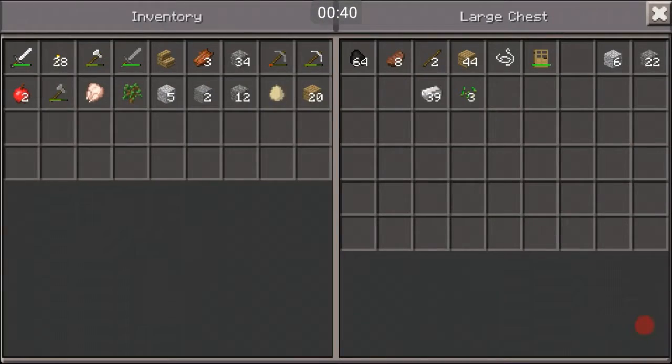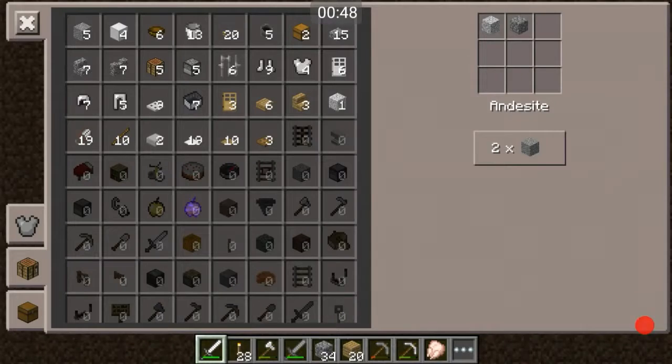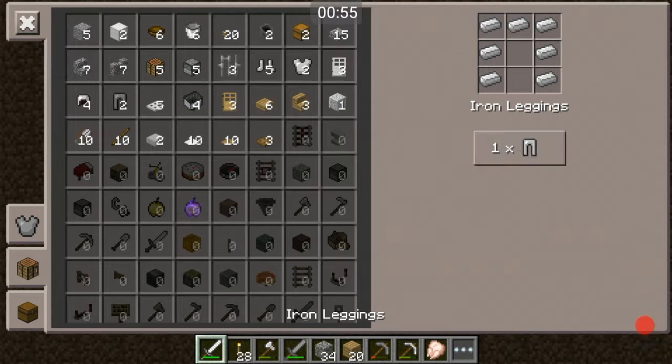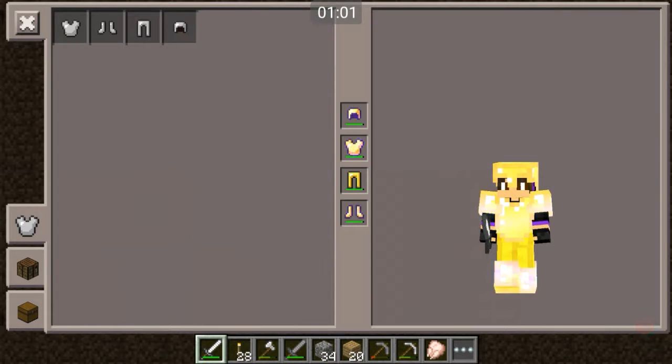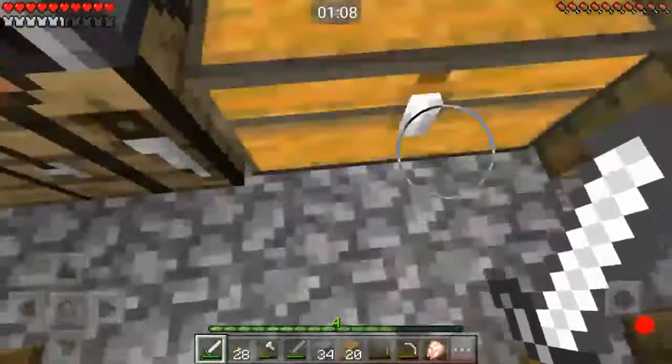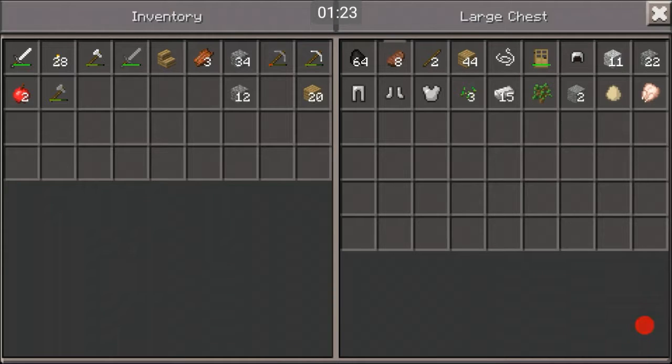Let's see what we got in our chest — oh, 39. How much does it cost to create armor? You need four... yeah, we got enough. One of those, one of those, one helmet — and we still got 15. We do have gold armor though, that was a fail. We just got ourselves some handy dandy iron armor. Let me put that back in the chest and throw these out — they're actually pretty useless.